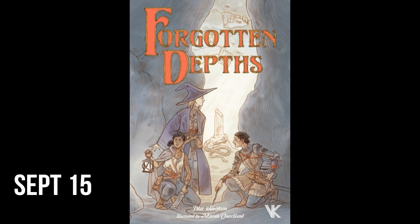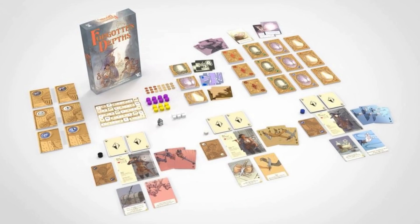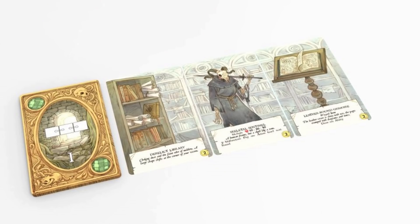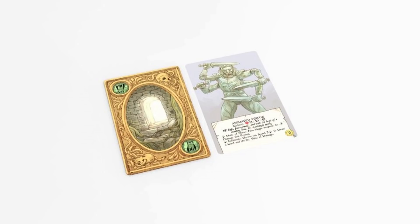Forgotten Depths, for 1-3 players, takes about 45-135 minutes to play. This is a co-op dungeon adventure game combining unique tile-laying and hand-management mechanics to deliver a quick-playing but substantial experience of exploration and combat. The goal is to get to the bottom of the dungeon and destroy the powerful entity that resides there. Prove your heroes by finding items and buying new abilities with experience points gained by exploring. The game has three dungeon levels, each with their own unique monsters, features, and hard-to-find legendary locations.